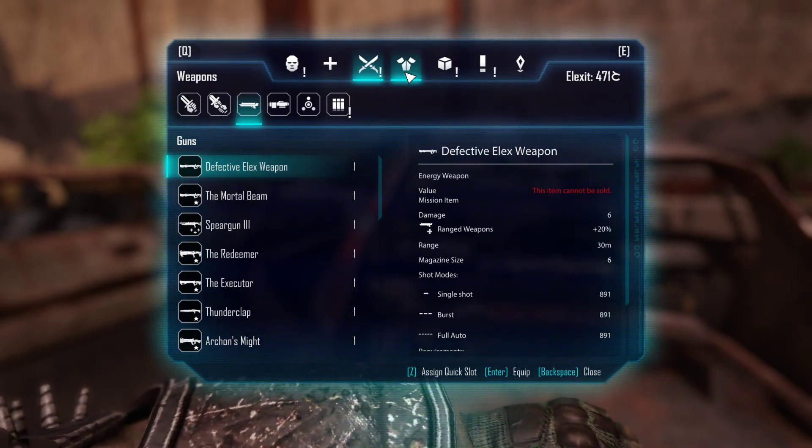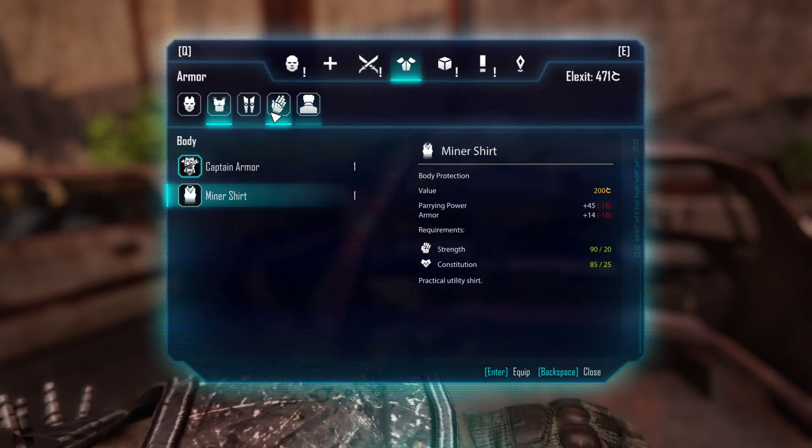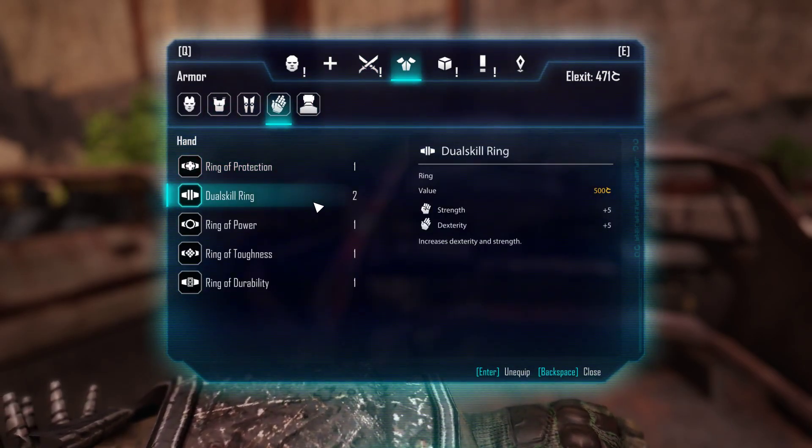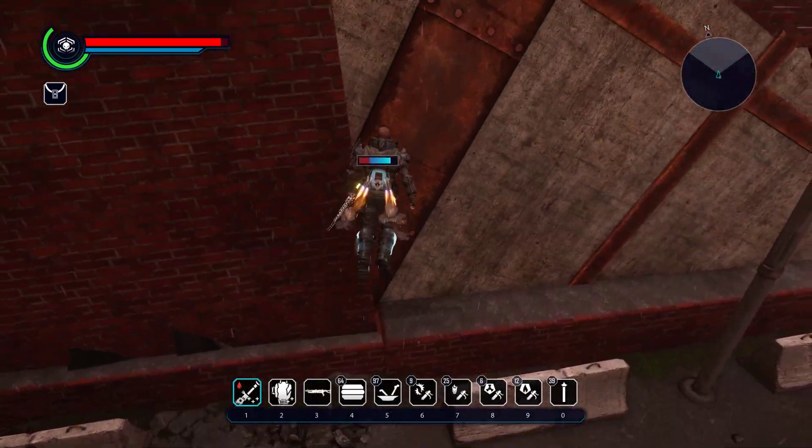Just so if you want to go to this location instead of that other one — here it is. It gives five strength and five dexterity, which is pretty nice.